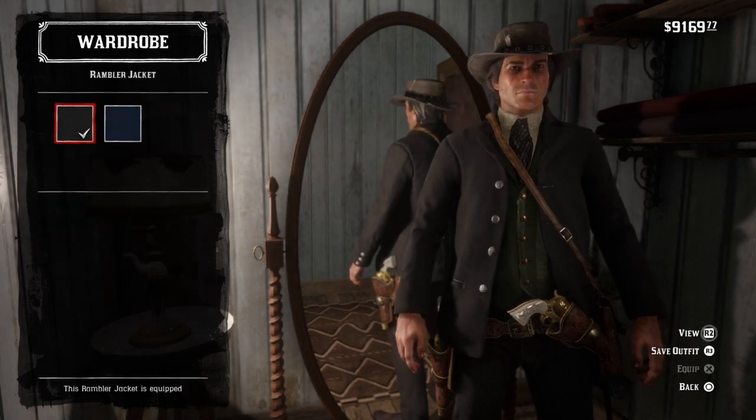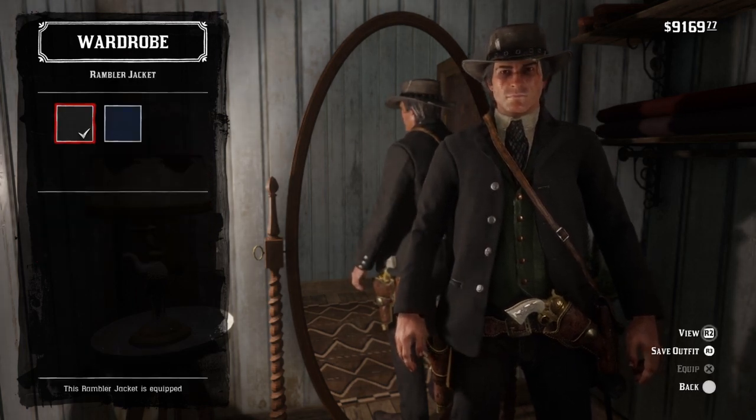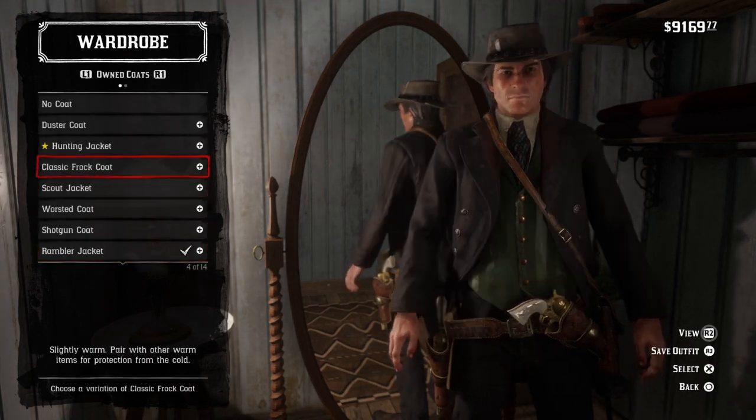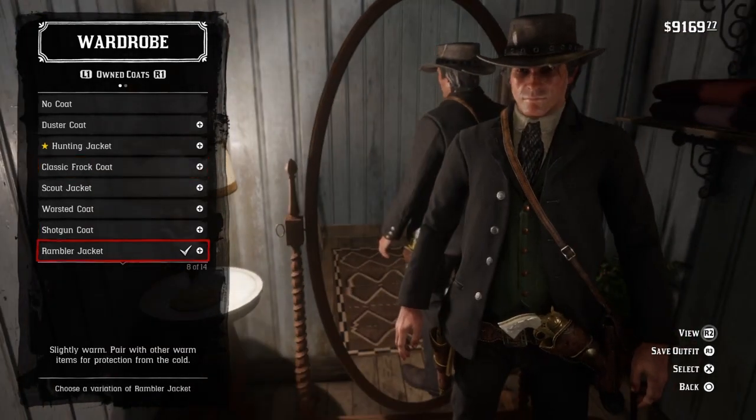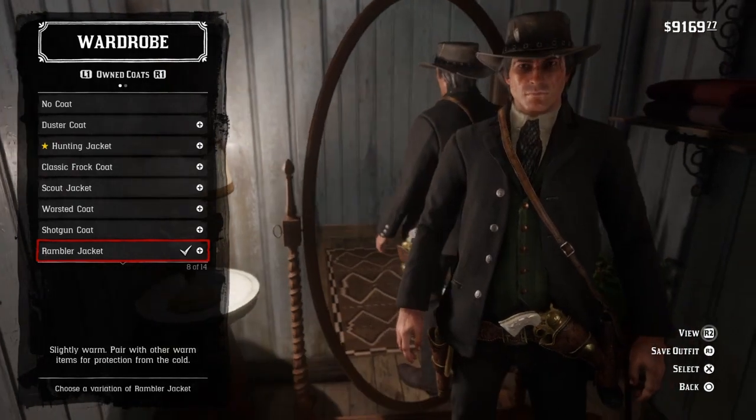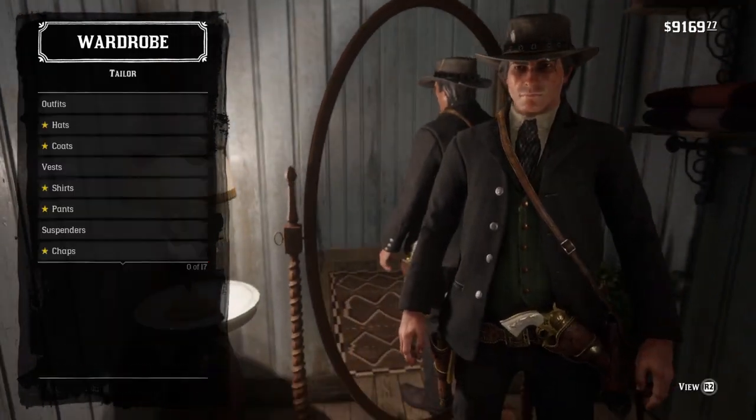Coats: the black rambler jacket. Now this is from 'Not a Feet and Get In Blackwater.' If you're doing this as Arthur, the black classic frock coat. But if you're John, go ahead and hop on and grab that rambler jacket — it's really good.